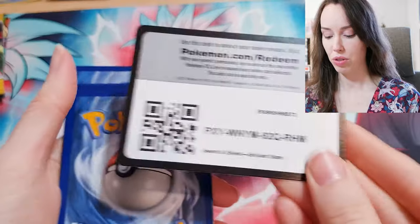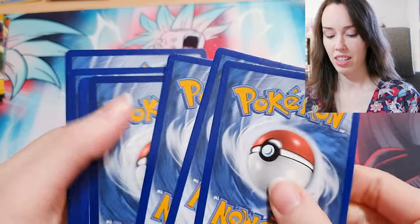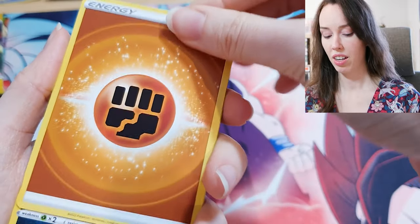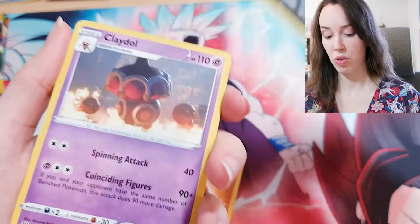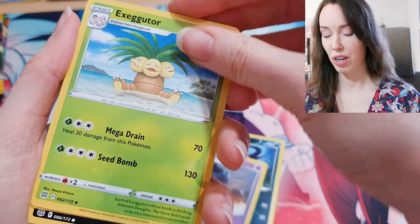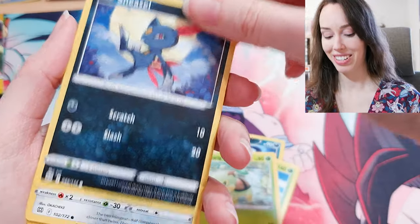I would really, really love to just get a mad hit from Evolving Skies, to be honest. Either — I mean there's so many, I wouldn't even know where to start. But Sylveon would be nice, obviously, and that Moon Umbreon one would be really cool. But if not, just anything that looks pretty and cute — a full illustration or just anything like that would be nice.